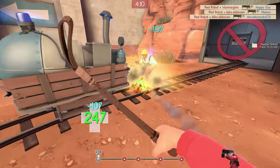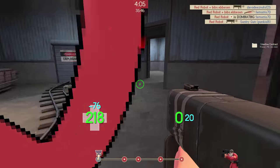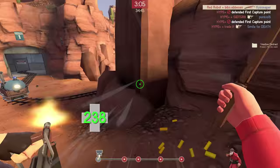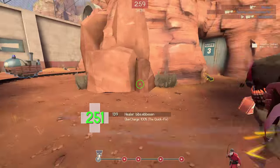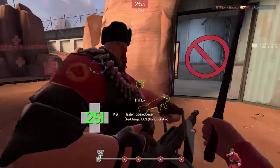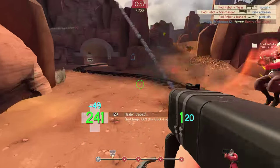The downside of this weapon is that on rollouts you can't roll out normally. You'll still get wherever you're going pretty quickly due to the self speed boost, but nowhere near the speed of a regular Gunboats rollout. Despite this, the versatile and battle-ready Disciplinary Action makes this list because of its ability to consistently speed boost teammates, and it isn't half bad in a fight either.